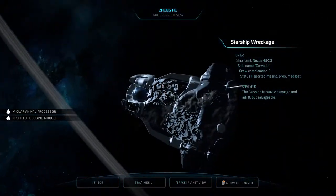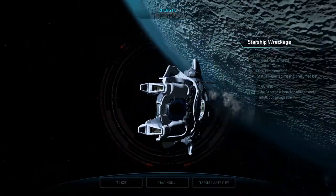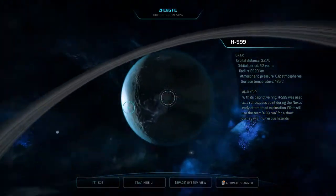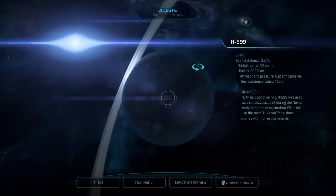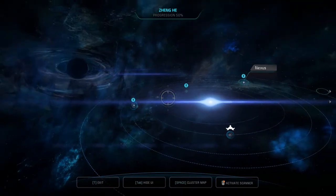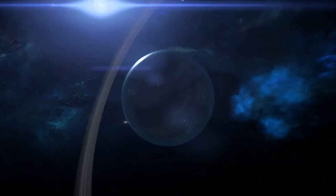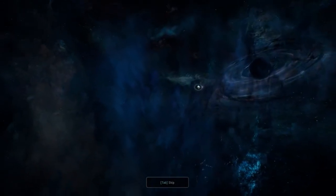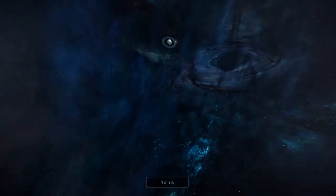Heavily damaged in the drift but salvageable. Anything else this has for me? Not at the moment. So back to the system we will go. We're going to take a look at Konzen, and then back to the Nexus where we will pick up more monkeys — because I need my monkey. It's only one monkey but I need it. It's important to me on a personal level.